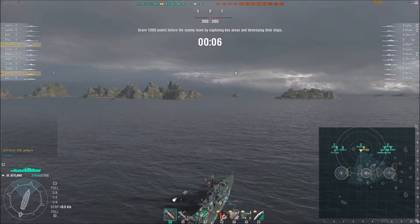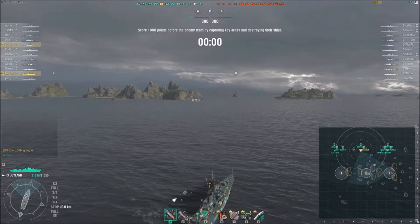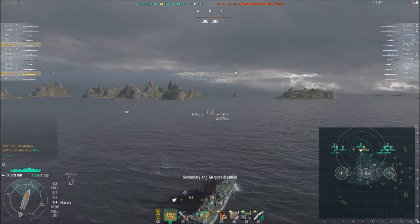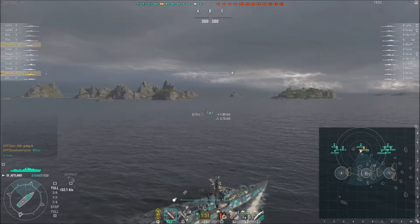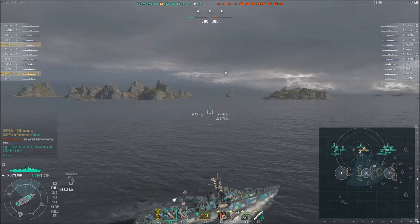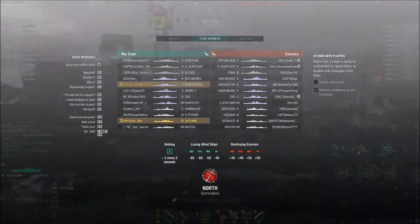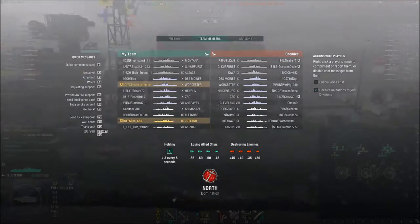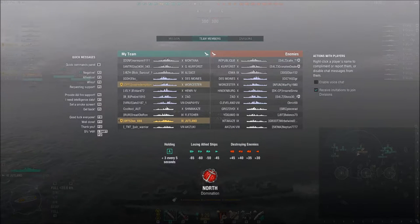Hello and welcome to this Jutland game — not sure if that is how you pronounce it, but that is how it will be pronounced at least. I am in a division with Sol, who is playing the Wooster. The rest of the team: we have 3 battleships and in total 4 destroyers. We also have 3 radar cruisers, same as the enemy, but we have a Shafaya instead of a Cleaveland.